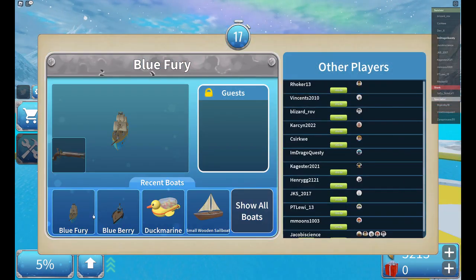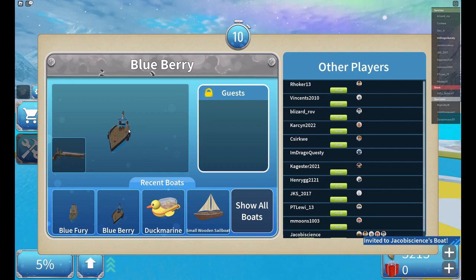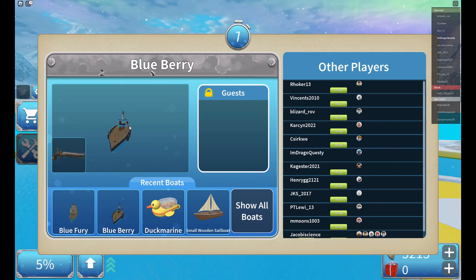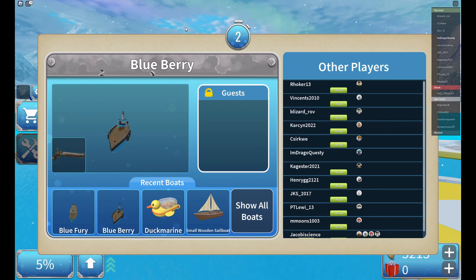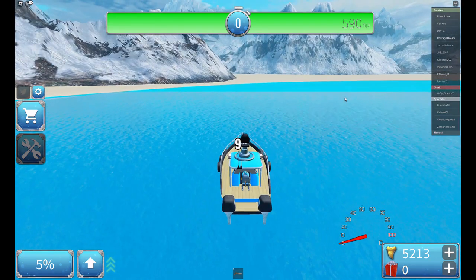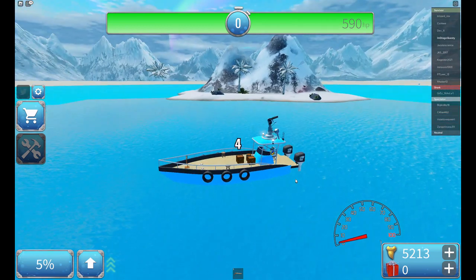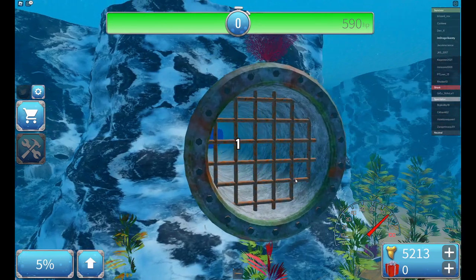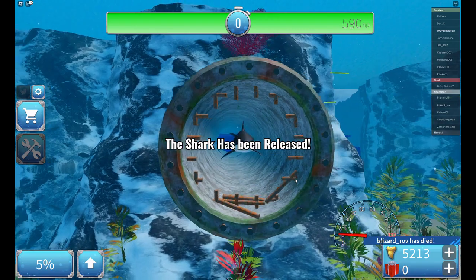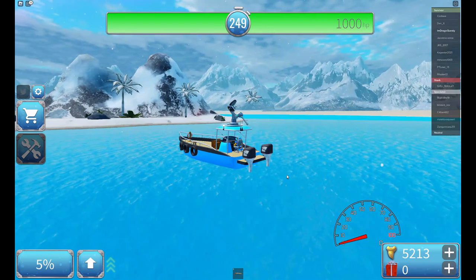So we have the Blue Fury, which is actually a new boat, and we also have the Blue Berry. The Blue Berry I did show you guys before, but I gave it a little bit more firepower. All you need to do is ride the boat and you have the cannon on top. Very simple as that. Even the mountains are covered with snow. We got the great white — that's good.